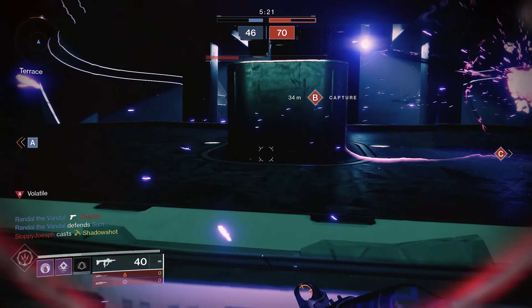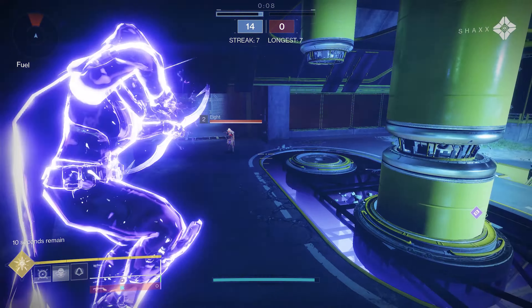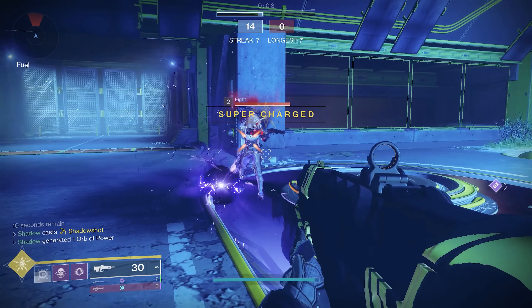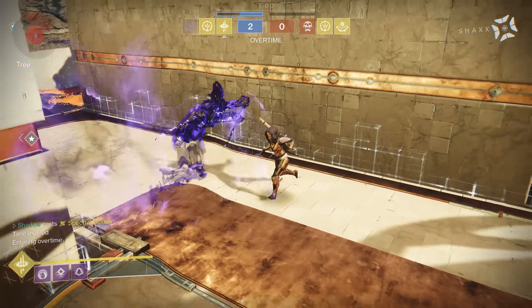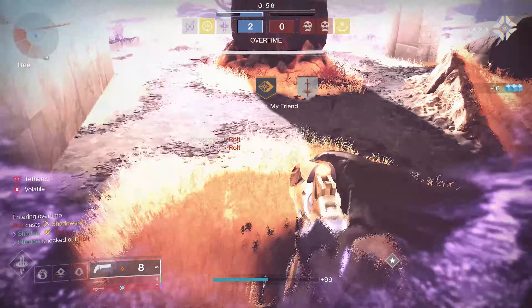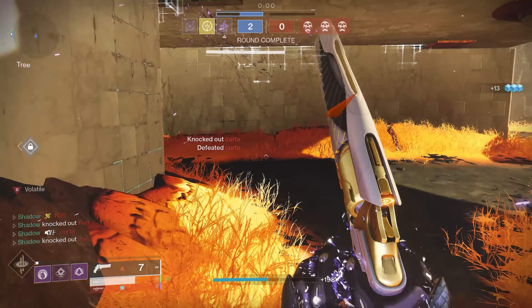Shadowshot Deadfall has a very long range, sucks in opponents, and can be used as a trap, but since it only fires one tether and takes about three sentries to actually suppress opponents, it's relatively easy to counter. If I'm fighting against another super, I'd use Spectral Blades over either of the Shadowshot options. Even after the reworks, the Shadowshot just sucks at countering other supers, and that is truly unfortunate.